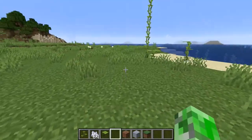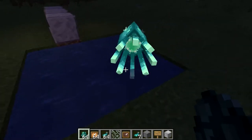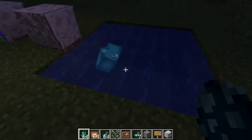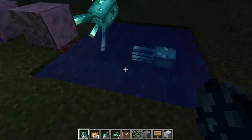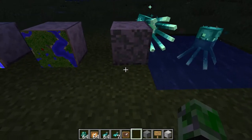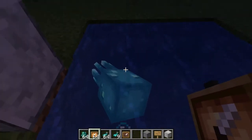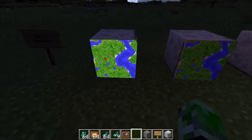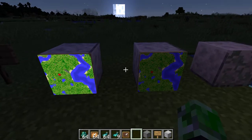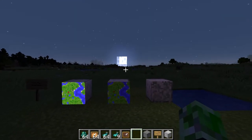The glow squids killed themselves by beaching themselves. This is the glow squid - he's not emitting light but he looks pretty cool, different from the normal squid. They drop the glow ink sack. We also have the glow lichen - it spawns underground and emits a little bit of light. We also have glow item frames - it's pretty cool because if you have a map that's not lit up at night, it's a lit up glowing map. It's a pretty cool addition to the game.